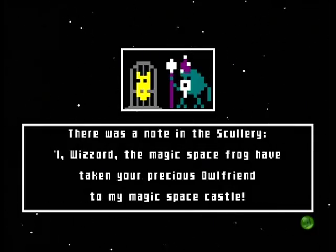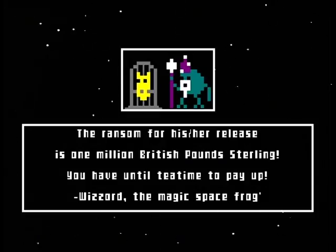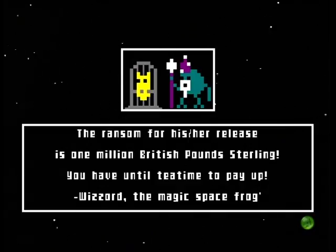There was a note in the scullery. 'I, Wizard, the magic space frog, have taken your precious owl friend to my magic space castle. The ransom for his — her — release is one million British pounds sterling. You have until tea time to pay up. Wizard, the magic space frog.'